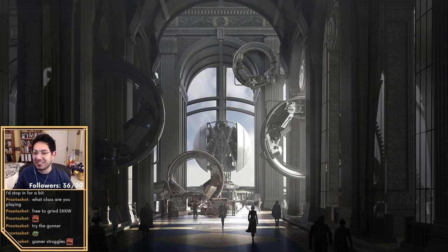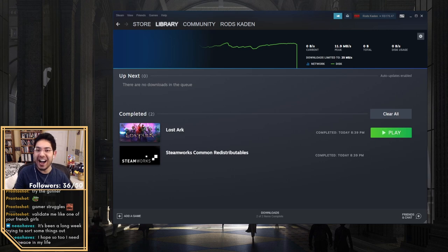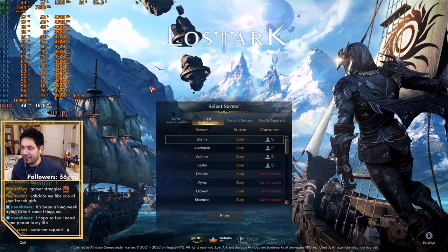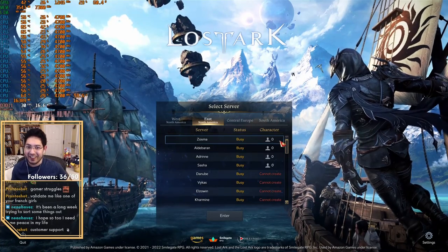I got an error: 'Corrupted data found, please verify game data using the launcher menu and reinstall the client.' I'm about to put on my sad music. All the files are good — the game keeps telling me it's fine. But the game keeps crashing. It's a black screen. Look at that frame rate — every time I move the mouse you can tell it's getting jittery.